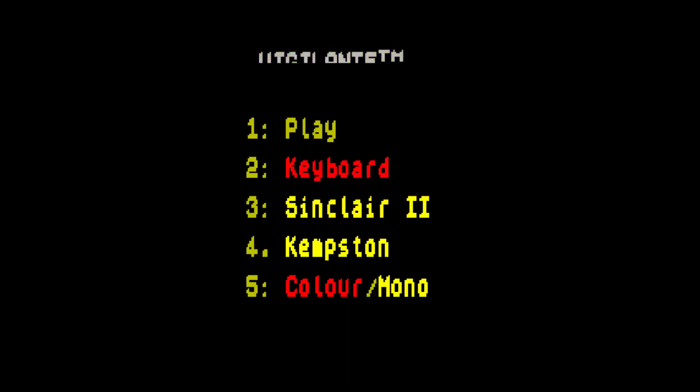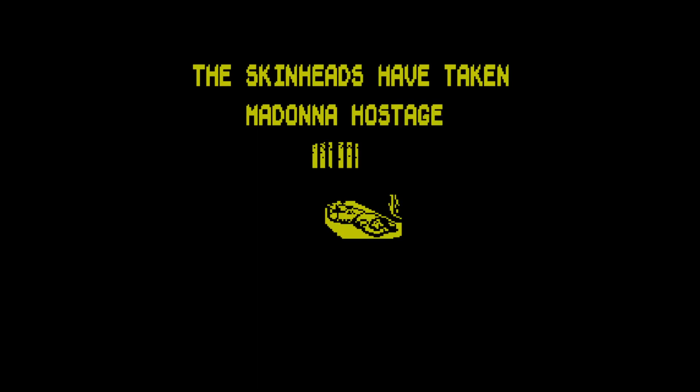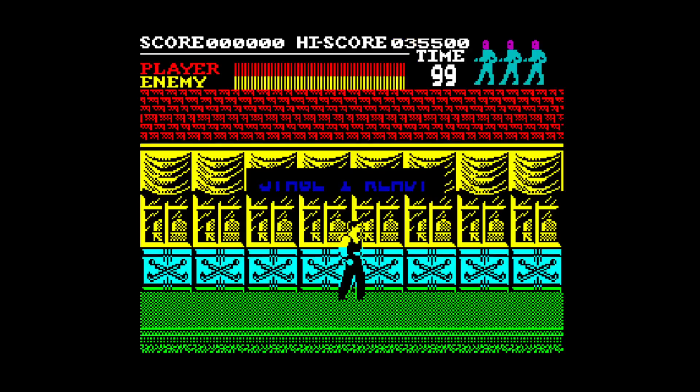So let's select keyboard. I see that there's an actual colour or monochrome option at the bottom there, so I'll keep the colour on just to see what it's like. The skinheads have taken the Madonna hostage — I hope they can get into the groove then. Take the power into your own hands. Stage one ready.